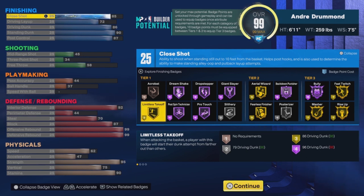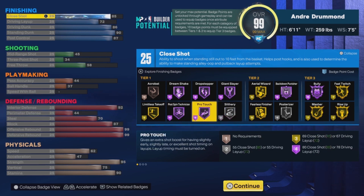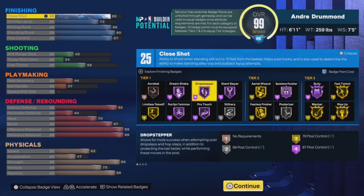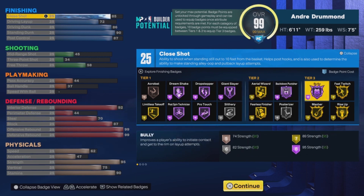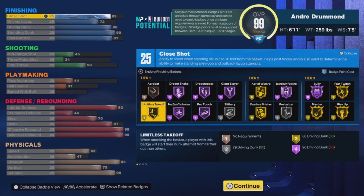That 95 strength is where you get the Hall of Fame Bully badge. For Tier 2, you get Back Down Punisher on Hall of Fame, which makes sense because your post control is really high as well — you're mostly getting Hall of Fame post badges due to the high strength. Drop Step being a Tier 1 badge is definitely underrated and a W. You also get Fast Twitch on gold and Masher on gold.